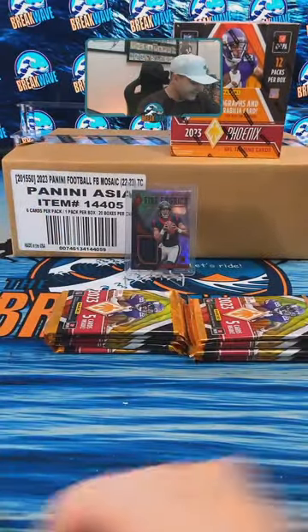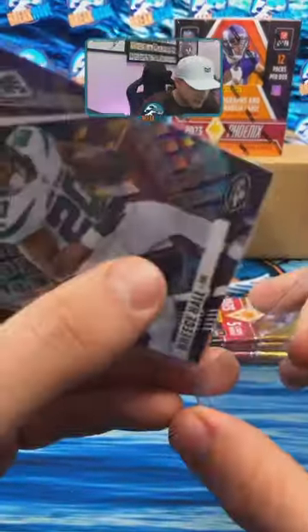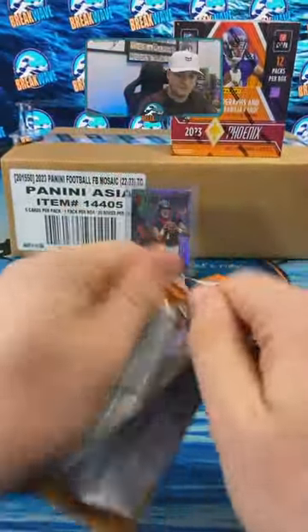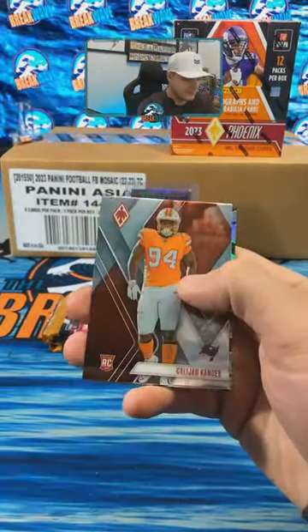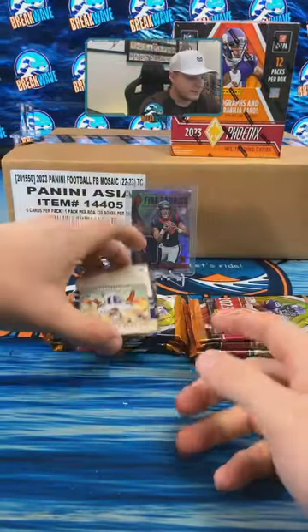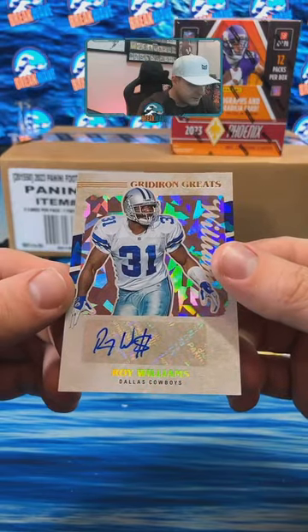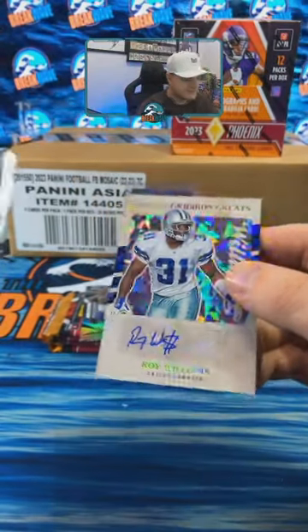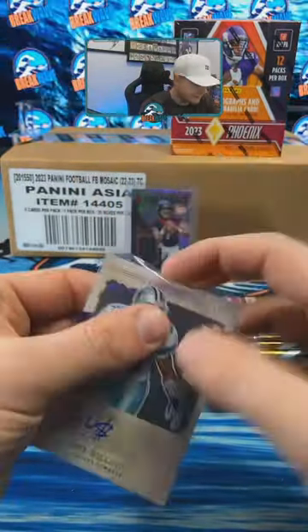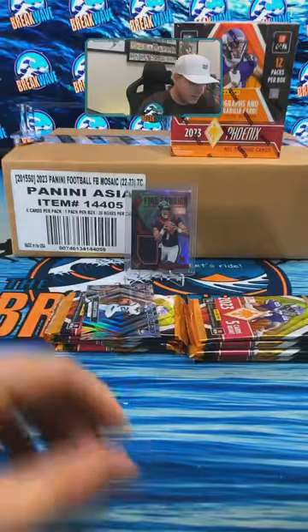Sometimes it's so easy and sometimes you gotta fight for it a little bit — that's why we rip though, right? Jerry Judy. We got a Don Ross auto, that's gonna be Roy Williams for the Dallas Cowboys, got a little money sign in there. Gridiron greats — Cowboys, he was on my Madden Ultimate Team at one point. Adrian Peterson fire forged.